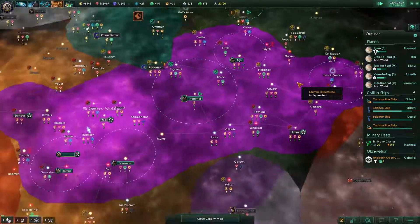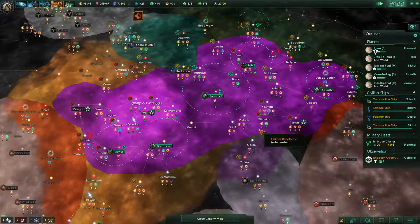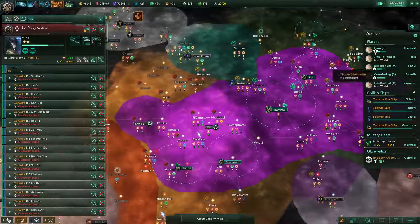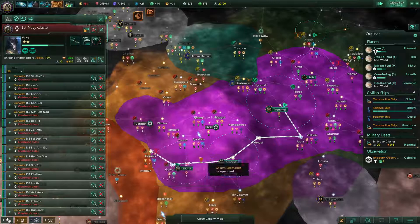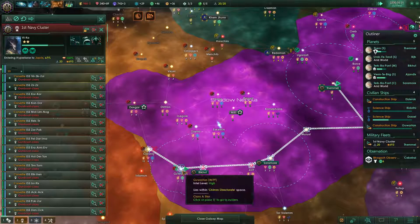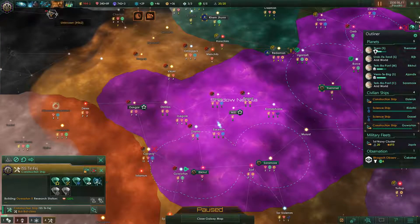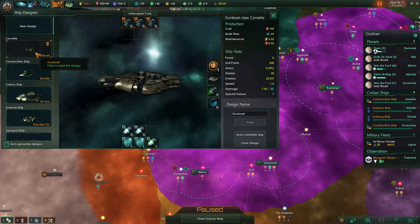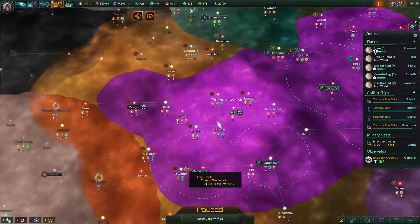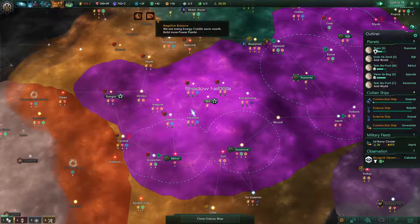Some more mining stations and research stations are done. I don't necessarily need to clear them out in Tyriok, but clearing them out in Karanis might be a good idea nonetheless. Did we ever upgrade our ships? Yeah, we did — that is an upgraded construction ship, they just don't have the sensor range yet.